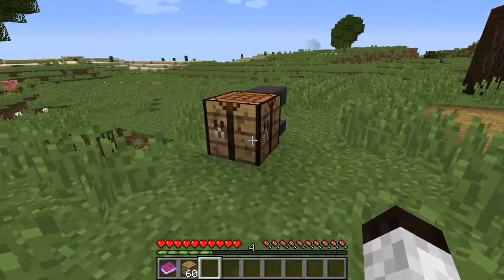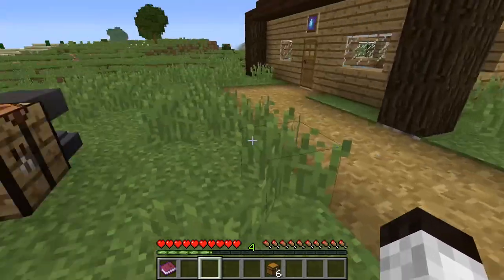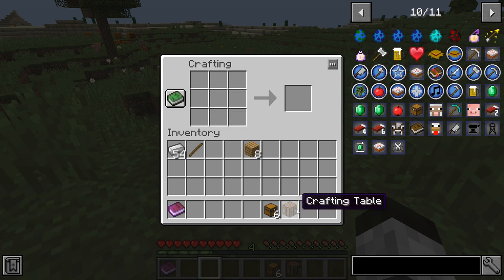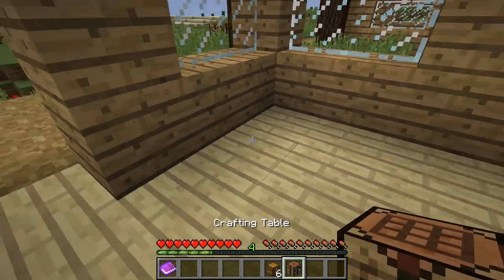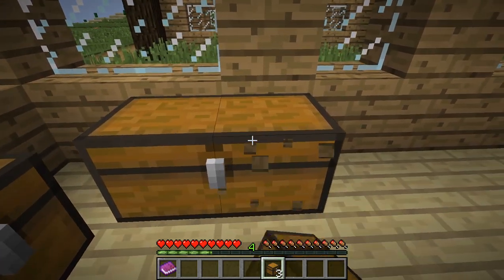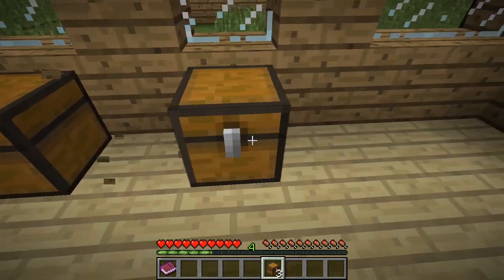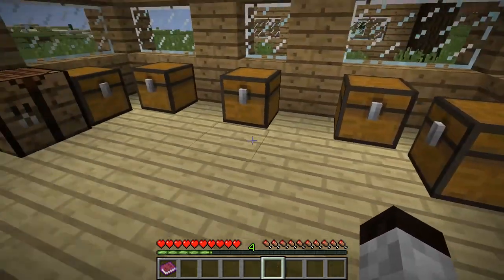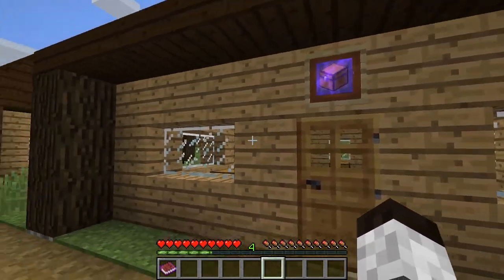Now you want to put some chests inside the storage building, and also a crafting table because villagers sometimes need to craft the tools they need. It's best to keep all the chests separated — at least by one block. Don't use double chests as that causes problems with the system. Keep them all as separate spots and the villagers will use those chests to store things.